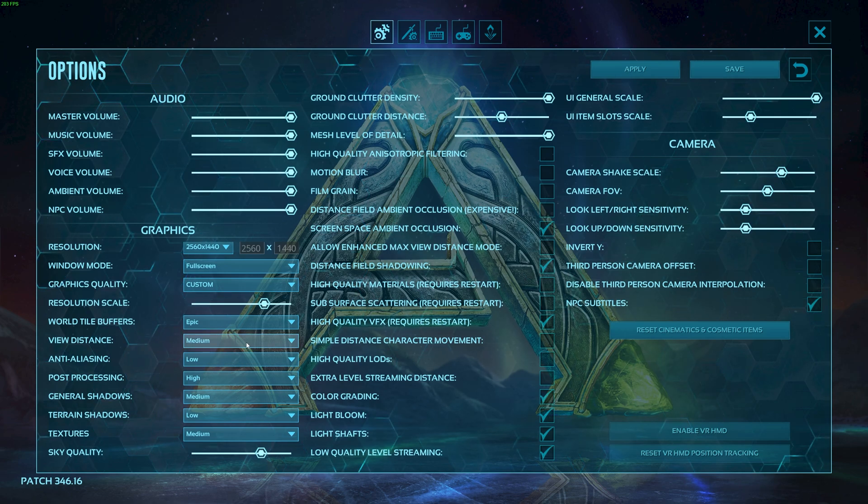View distance — leaving it at medium is probably the best, though you can lower it even more if you need extra FPS. World tile buffers, leave this at medium. Post-processing, I'd leave set to low. General shadows, low. Terrain shadows, low — I'd usually leave shadows at low because you're not going to be staring at shadows all the time; I'd much rather take performance over crispy shadows. For textures, this completely depends on your graphics card and how much VRAM you have. If you have around 4GB of VRAM or above, set it to epic. If you have 2GB, set it to medium, and anything lower than that set to low. Usually textures have very little effect on FPS, though it will have an effect if you run out of VRAM. The sky quality for some reason eats away at FPS — set this to zero pretty much no matter what PC you're on.